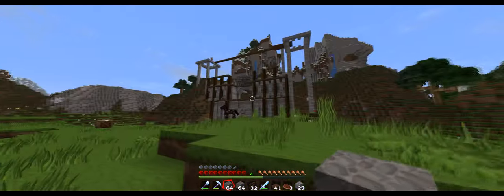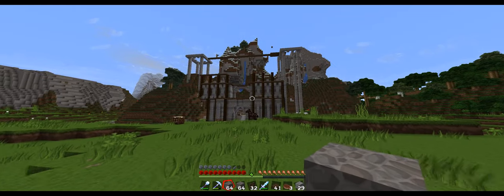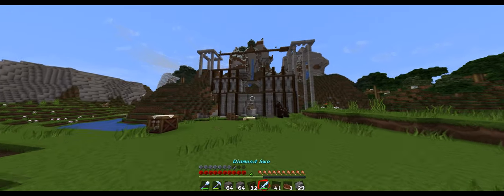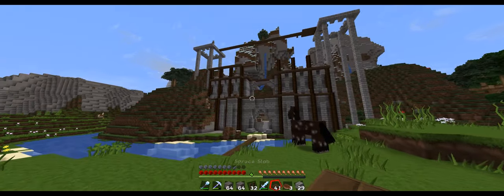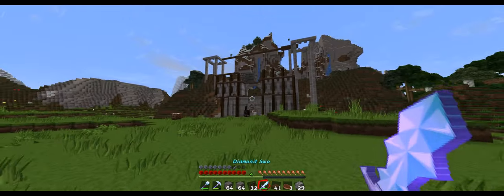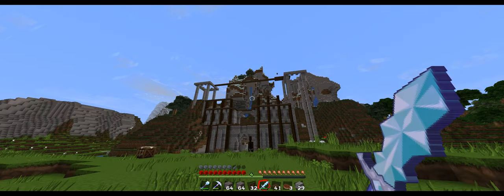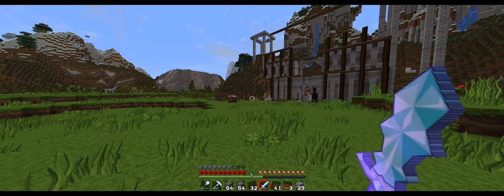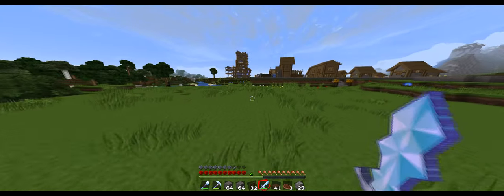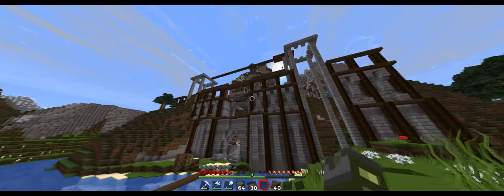What is going on guys, welcome back to Minecraft episode 23 with me CXC. In this episode we're going to be jumping in and continuing off where we left off in the previous episode. For anyone who didn't watch, we just added this turret to the right hand side of the castle, and now I've matched it over to the left side as well just so it matches both sides. So you're probably going to be finishing off the wall just past that.